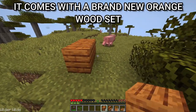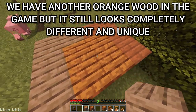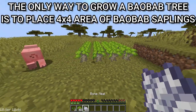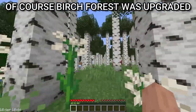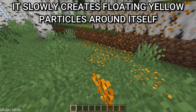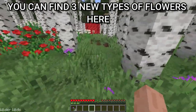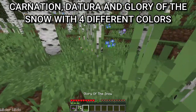Baobab trees come with a brand new orange wood set. We have another orange wood in the game, but it still looks completely different and unique. The only way to grow a baobab tree is to place a 4x4 area of baobab saplings — it won't work with other patterns. Of course, the birch forest was upgraded too. Pollen now generates here, slowly creating floating yellow particles around itself, and it can be obtained with shears. You can find 3 new types of flowers here: carnation, detora, and glory of the snow with 4 different colors.